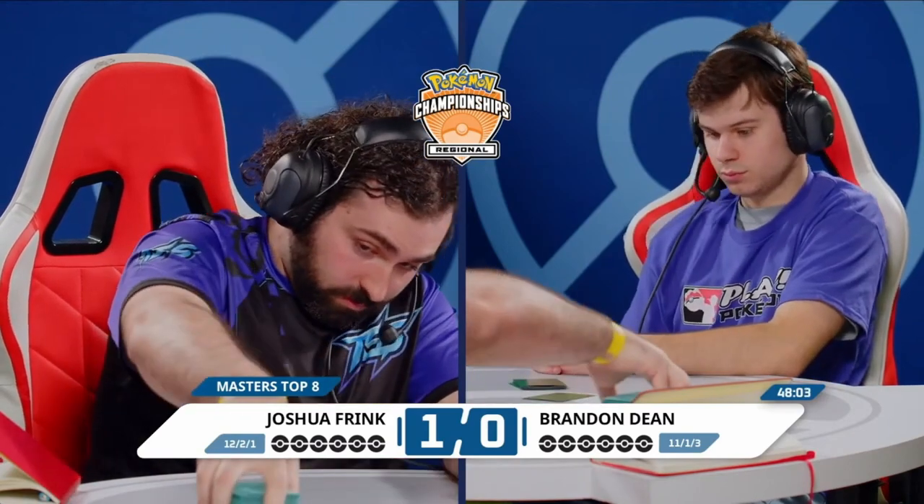Duns and Dragons up against Chien-Pao — so far a lot of game threes out in the field. Brandon wants to avoid Flutter Mane, wants to have an opportunity going first to use Flower Selectings and get aggressive. But there's the bait — the ability to go second in a matchup like this, use Colress's Experiment, get a ton of cards in the Lost Zone. There are two very good starts for Joshua: Flutter Mane and Klefki.